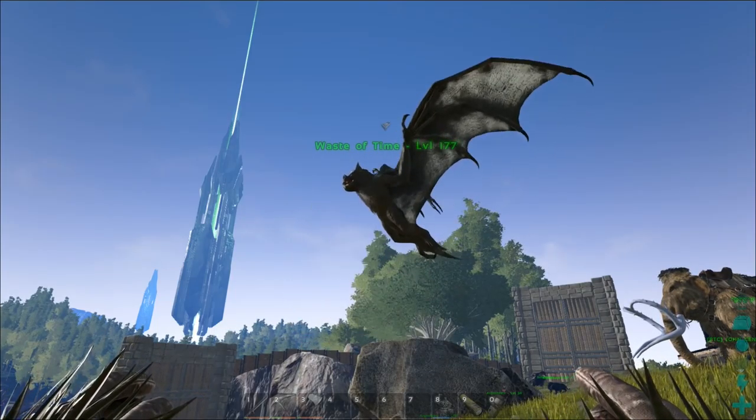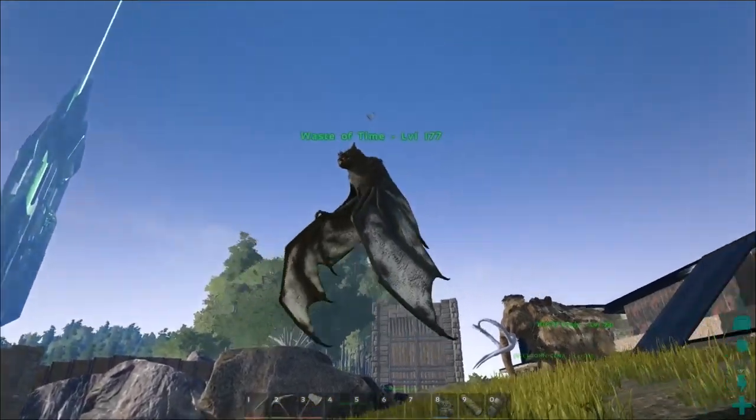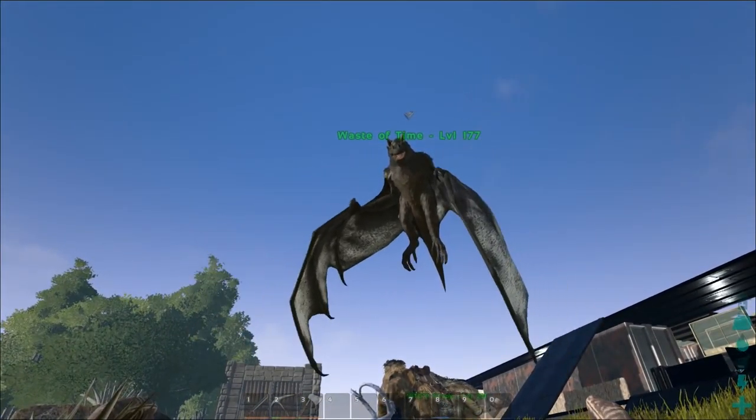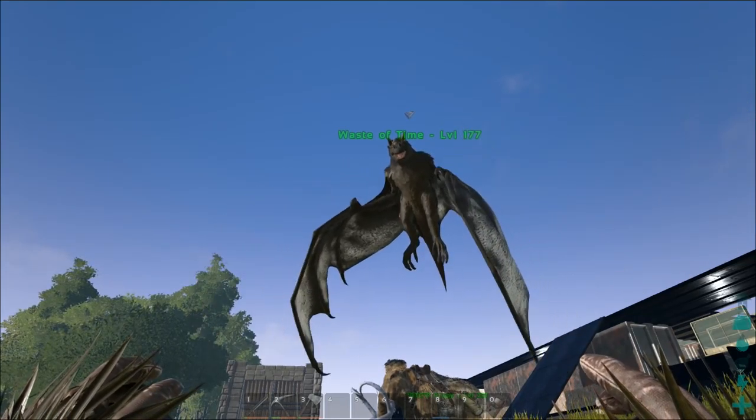Also funny enough, bats used to not take the extra damage that flying animals used to take either. So bats are just weird — they're not really flying, they just kind of move around.